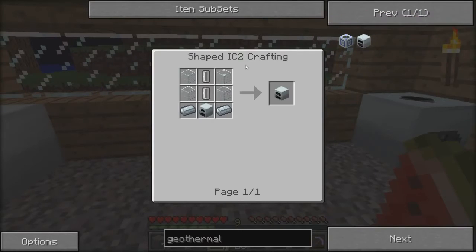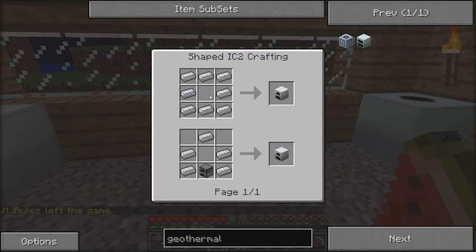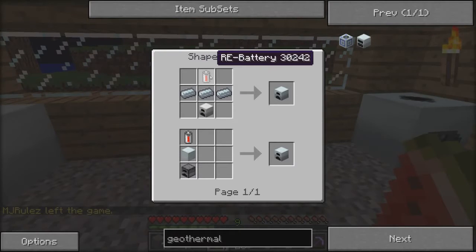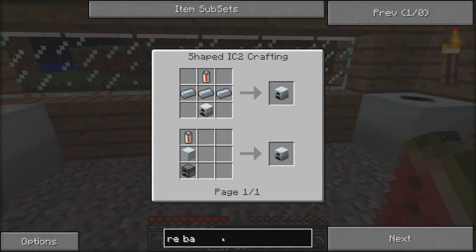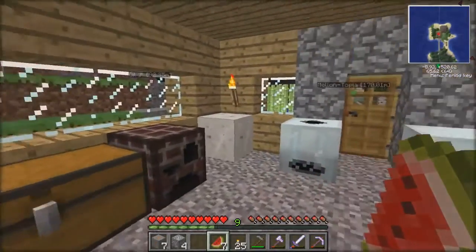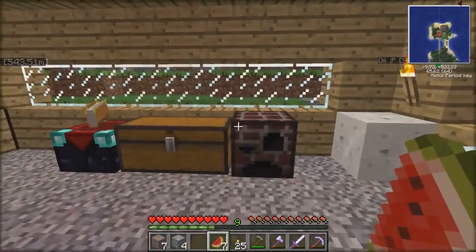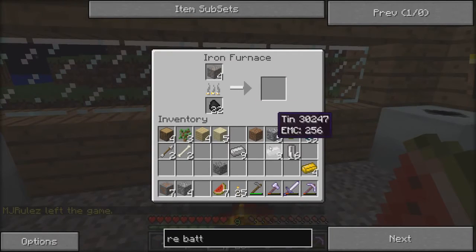Waiting for the iron ingots — I'm gonna look at the recipe again. I need two glass, two refined iron. We need an iron furnace, not too bad. An RE battery — how do we make that? How do we make an RE battery? It says that but when I click it there's no recipe for it. What in the world. Let me connect to your server. Freaking tech — typical. We'll just keep trying. It's freaking Minecraft, it's so glitchy. It says you left the game so I'm assuming you joined.